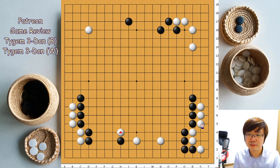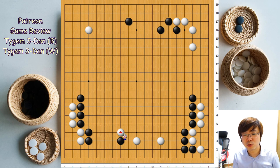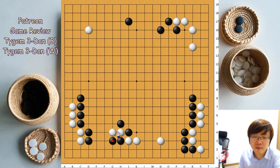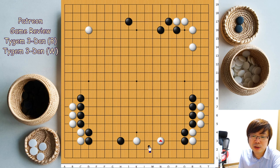White plays hane and then connects — the tenuki timing is also perfect. I think the understanding is perfect because if black plays here, white can push one more time and return here. But I'm not sure when you attached here whether you considered playing this move. Most of the time this fighting will not be so good for white. So if you want to take care from here — if black starts to play first at the lower side, normally this is a basic tesuji we use.